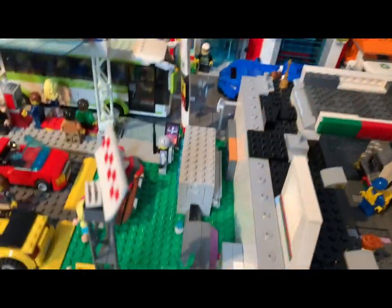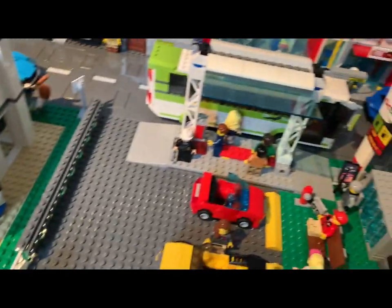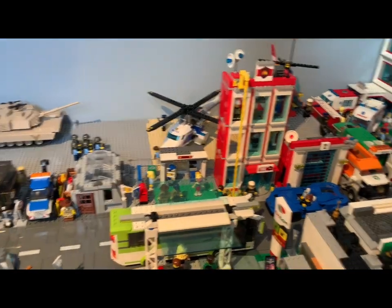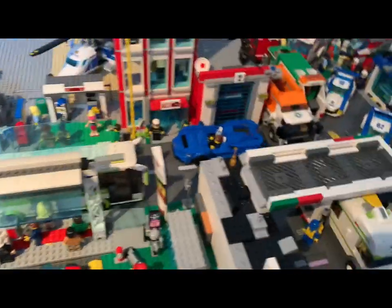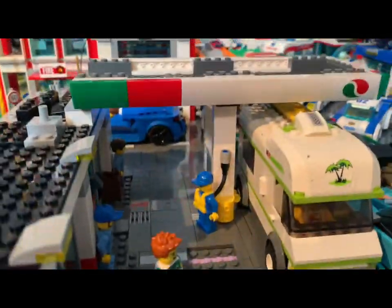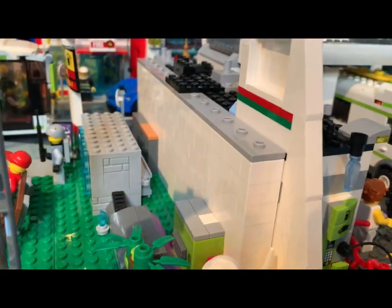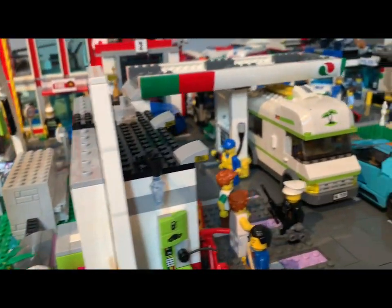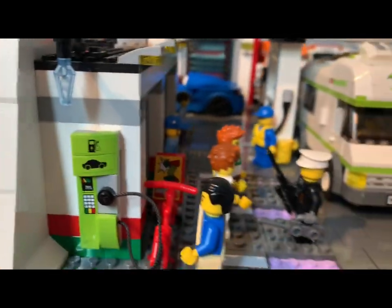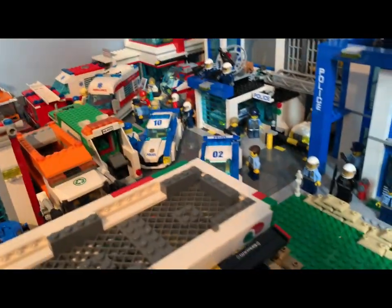Behind the electrical box we've got the gas station — this one is for the airport area. There are a few different cops around. One thing about this city is there is a lot of police presence, so nobody is getting away with anything. The gas station was a set from maybe four years ago. I added the back wall to close it off. There's even an electric pump — before Tesla was big.